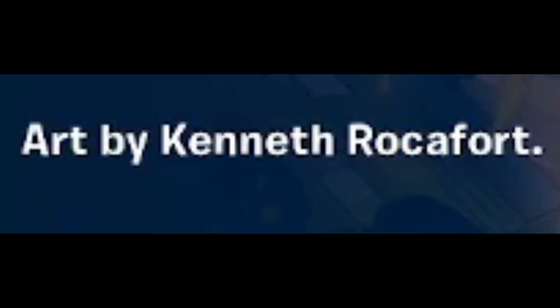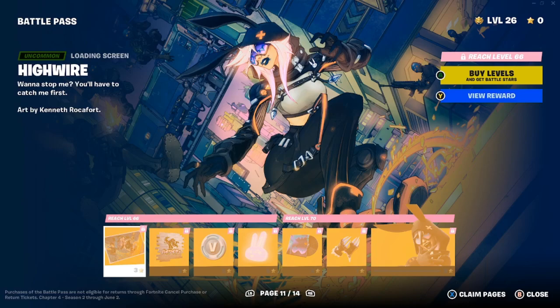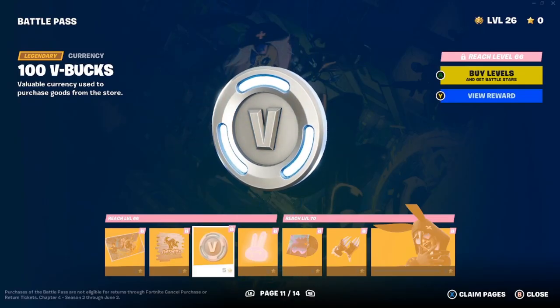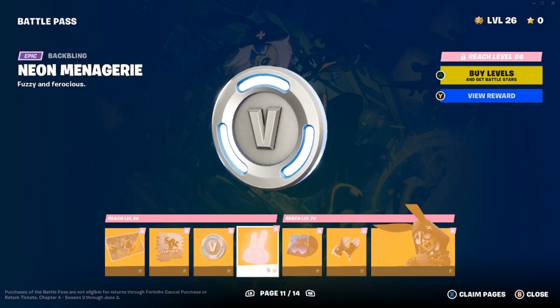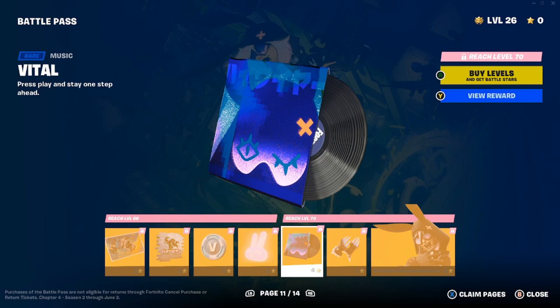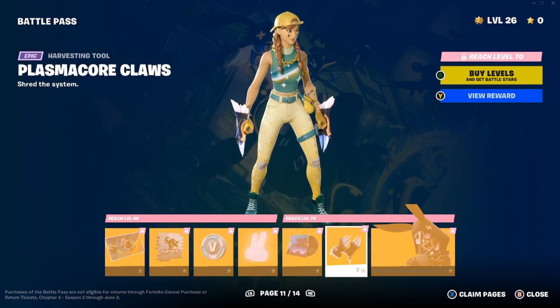We've got High Wire's loading screen — 'want to stop me? You'll have to catch me first,' art by Kenneth Rockefort. She looks cool. High Wire Hop spray. This new season I wonder how it's going to play out — we'll be playing some games soon. We're getting 100 V-Bucks — 'getting rich every season.' Neon Mena — 'cheery, fuzzy and ferocious.' The Vital Music Pack is probably one of the best music packs I've heard in a battle pass.